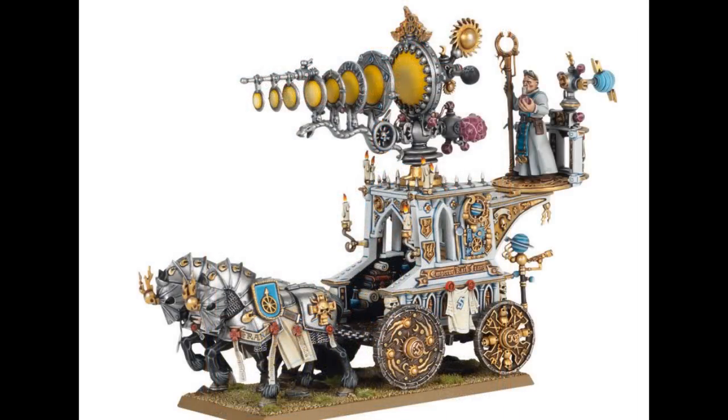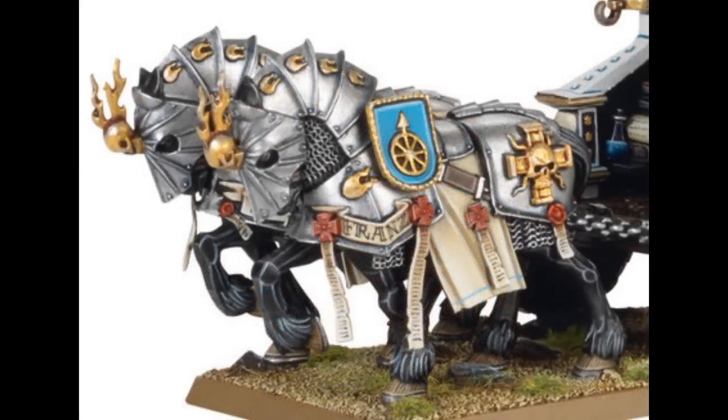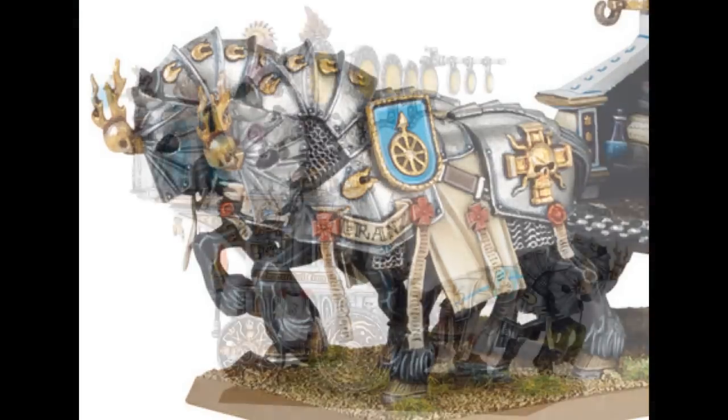The first way you can build this model is the Luminar of Hish. This really awesome model has several attributes. First, it's a chariot, so you get D6 plus one impact hits when charging enemies, like other chariots. It also has the Aura of Protection, so for all friendly models within six inches you get a 6+ ward save.